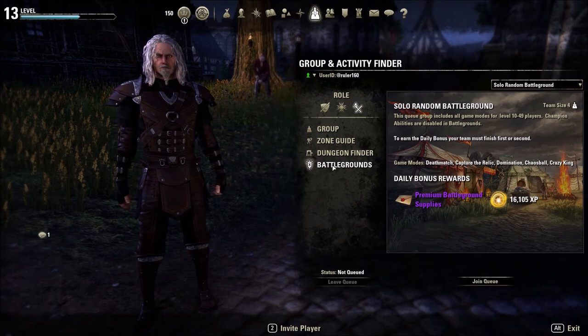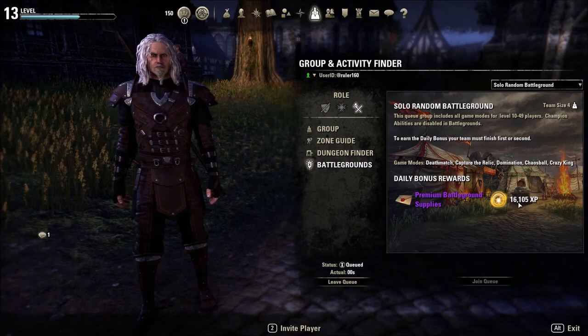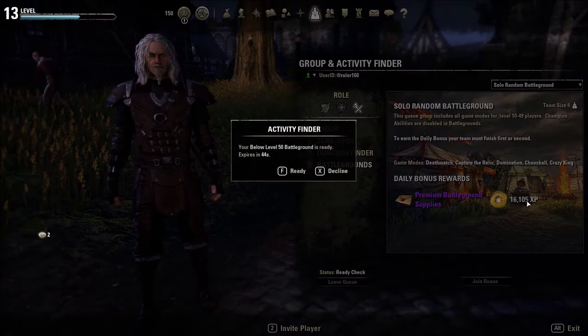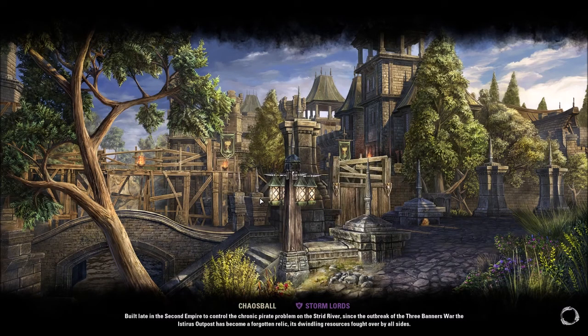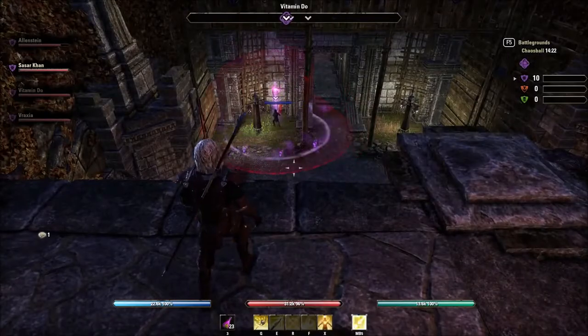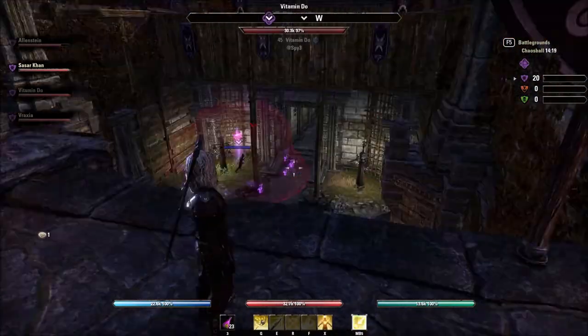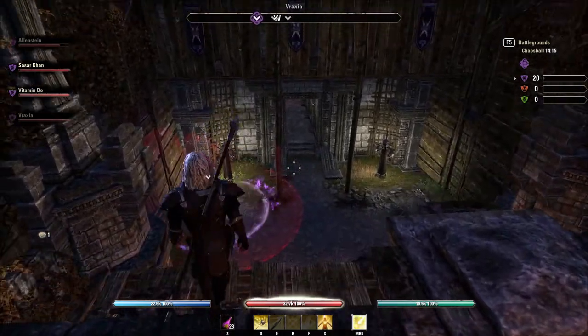Then go to the little group finder and click on battlefield. Here's what I'll get if I win a match — that happened pretty quick which is cool. Some things to say about early play: try to stay with your team, try to stay with a higher level person. Now we're in a match — we want to stay here and let the action come to us in a minute.